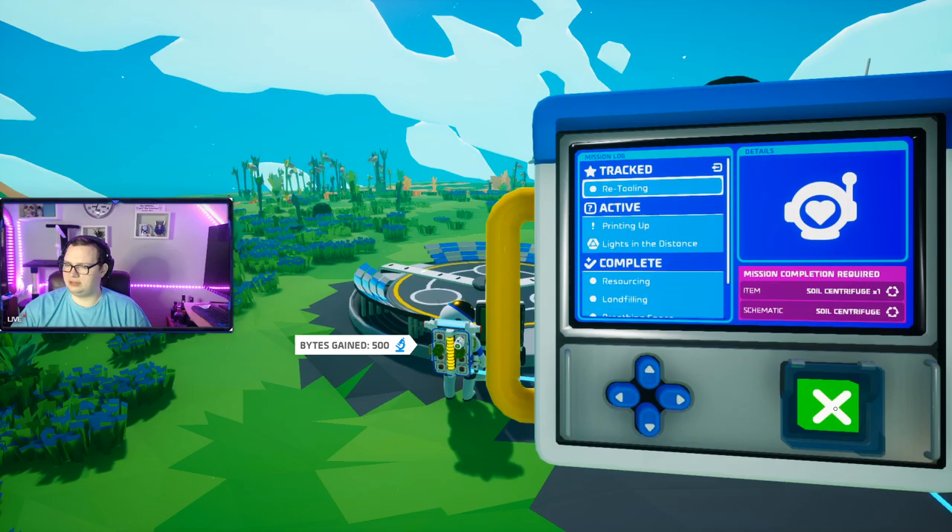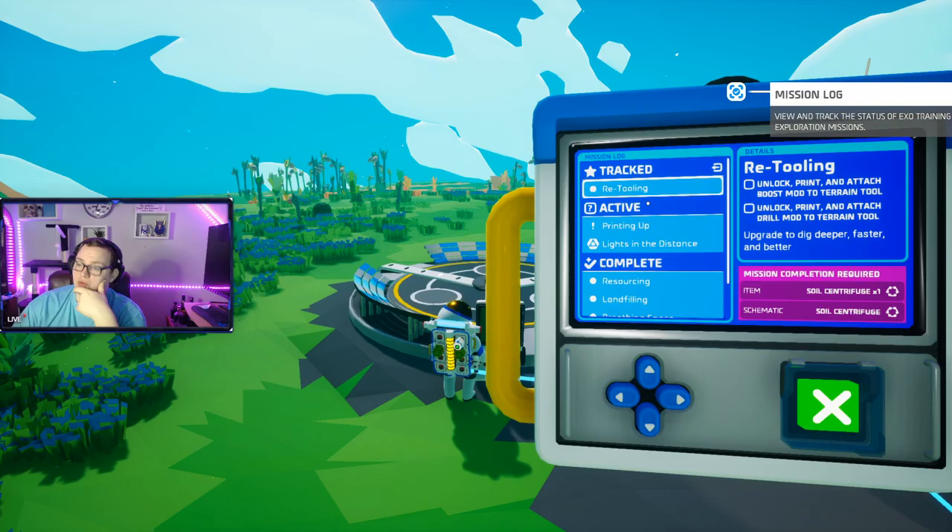Got that one done, boom. Unlock, print, and attach a boost mod to the terrain tool.